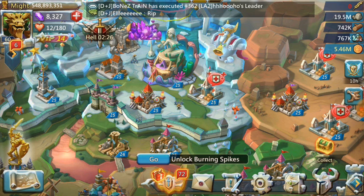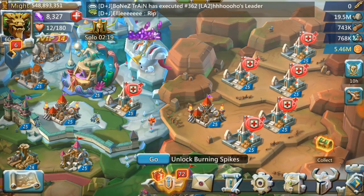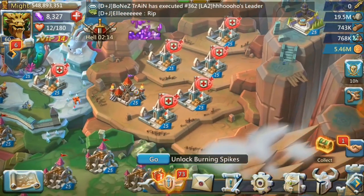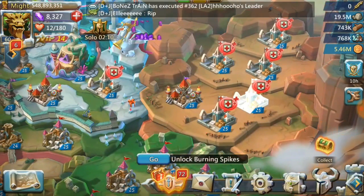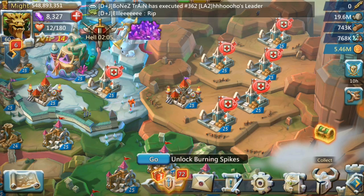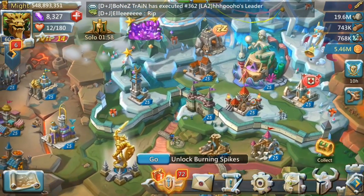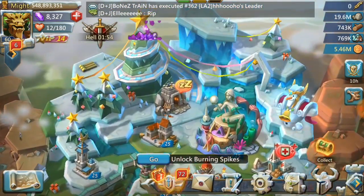Another thing I'd suggest is staying safe at all times. As you just saw, it's not easy to build a lot of T4 troops, and you don't want to lose them. Once you have a good amount of T4 troops, I'd suggest switching to Infirmaries — the more infirmaries you have, the more troops you can save if you get attacked.